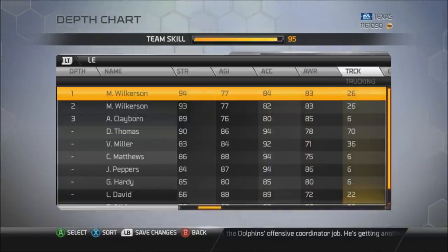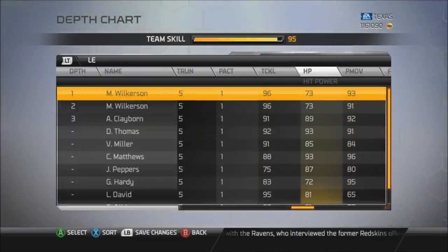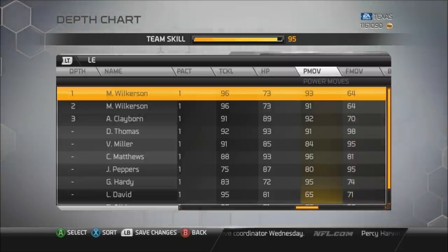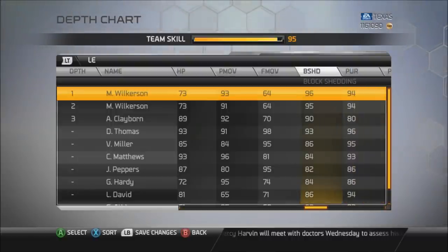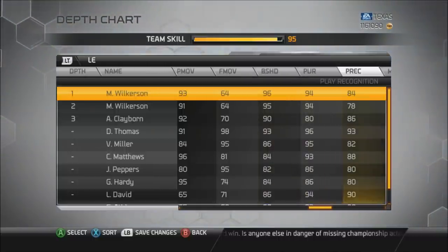The acceleration boost isn't really that big of a deal. Awareness is the same. Tackling is the same — 96, 96. Hit power is 73, which isn't great, but he's a big, slow guy, so if he gets a good hit on you he'll probably force a fumble anyway. Power move is up by 2 — we'll find out if that's useful in some games. Finesse move is the same, block shed up by 1. That's probably why the price gap is only 5,000 coins — you're really paying the extra 5K for the overall boost, and that block shed up by 1 is not that big of a deal.